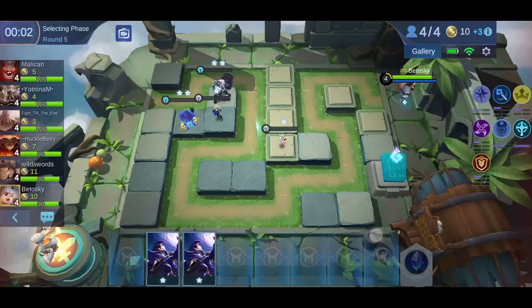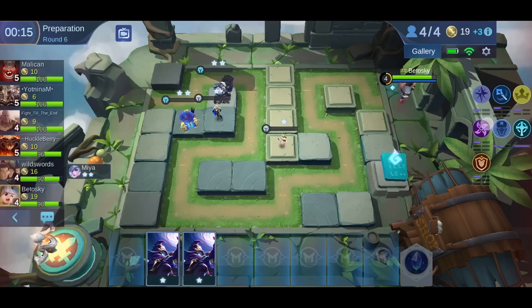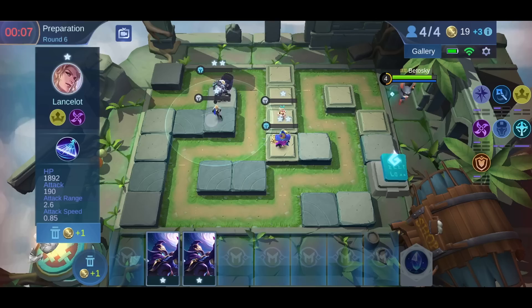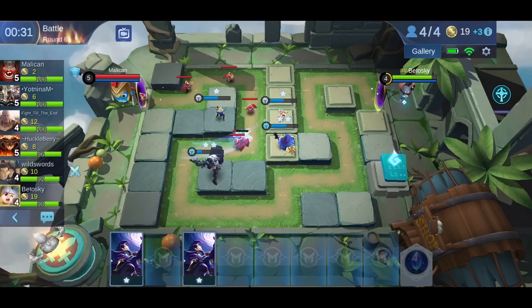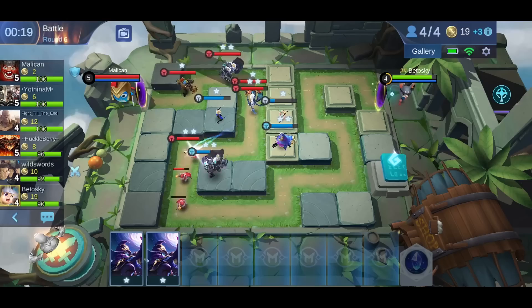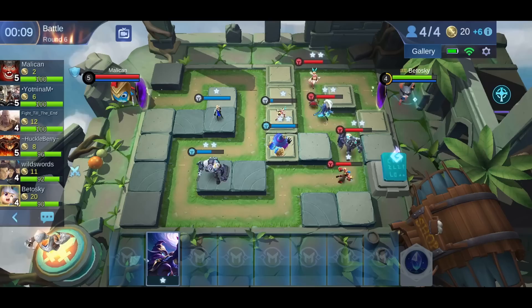I want to save up to 20 gold, so hopefully I win this round. I'm probably going to lose this round again, but it's okay. I need to save up to 20 gold as soon as possible. I'm going to sell Cyclops. Now I have 6 gold interest.